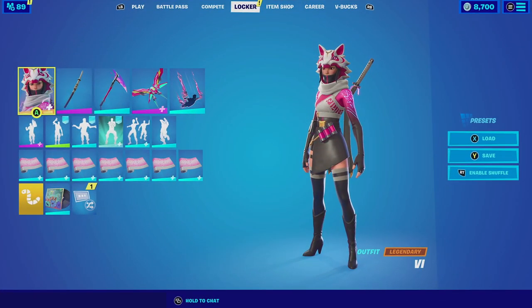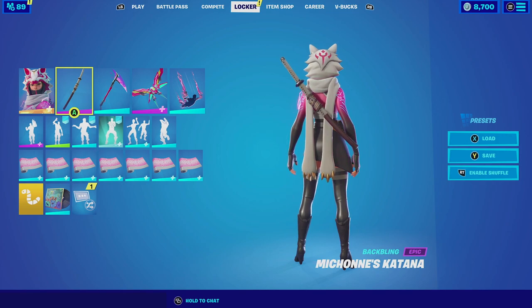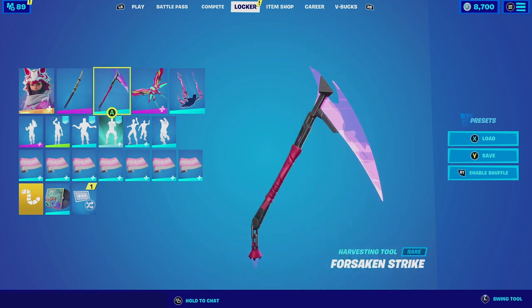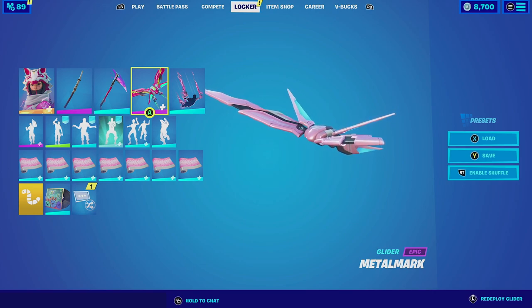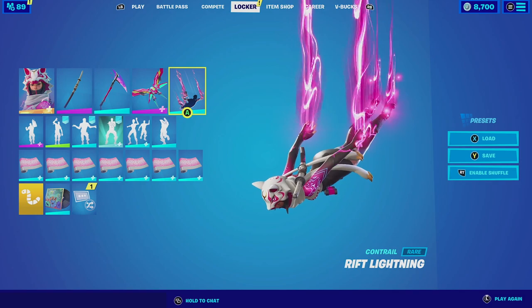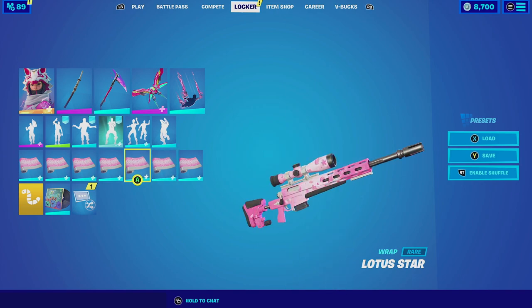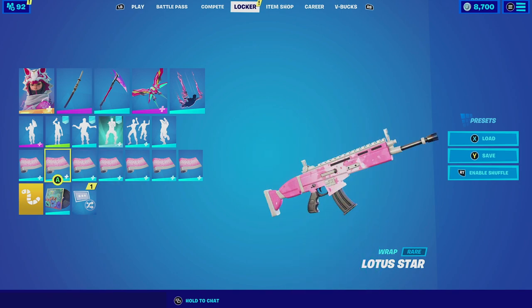For our first combination with Vi I'm gonna be using the default edit style and I'm gonna be pairing her up with the Michonne's Katana. This Katana in my opinion is the best Katana you could use with the skin — the handle itself does have that white color scheme that goes really good with the skin. Then for the harvesting tool we're going with the Forsaken Strike; it has a very cool animation and it matches really good especially with the pink lining the character produces. For the glider we're going with the Metal Mark, which with the ultra eagle edit style has a pinkish color scheme that goes very well. For the contrail we're going with the Rift Lining, which fits perfectly with her. And for the wrap we're going with the Lotus Star, which invokes the lore of the skin especially since she is from Lucky Landing.